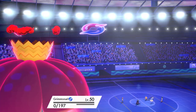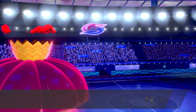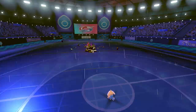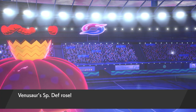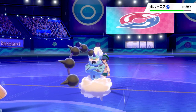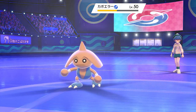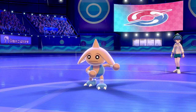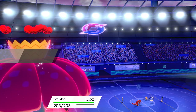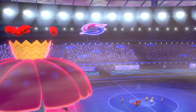The opponent switches Kyogre out for Hitmontop — I was hoping for Zacian but it's dangerous to switch into a Dynamax. Thunder from Thundurus gets a critical hit and knocks out our Grimmsnarl, which is unfortunate. But Max Quake into Hitmontop deals decent damage, and stacked with residual damage it makes otherwise hard-to-hit Pokémon much more manageable. With Kyogre in the back, if it switches in now it takes residual damage and gets knocked out — it's on very low health.